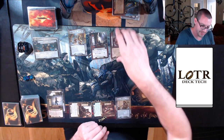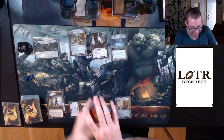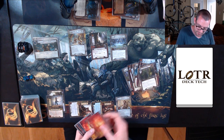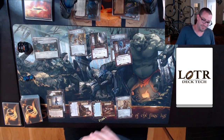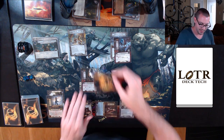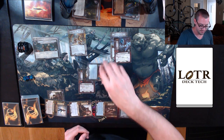That stinks, but alright. My six is four progress — discard the top four and add this objective, which means I discard until I find an enemy. There's one. Can't travel, no locations. I'm forced to engage this forest spider. It's currently swinging for three with a shadow effect, and I can't use Grimbeorn's secret tech.